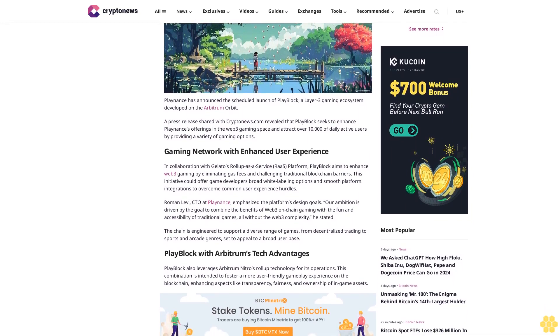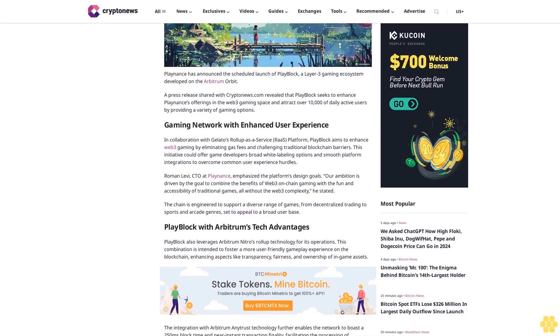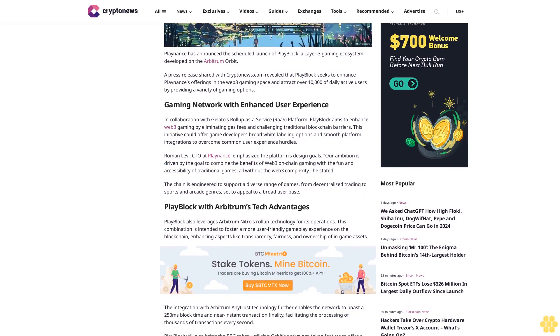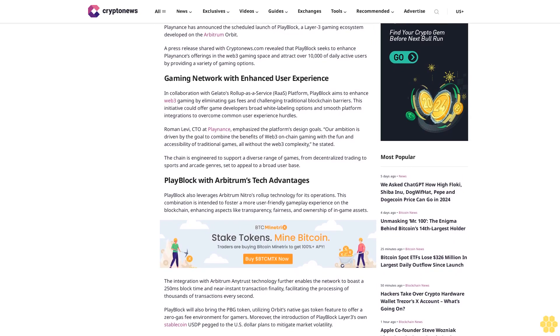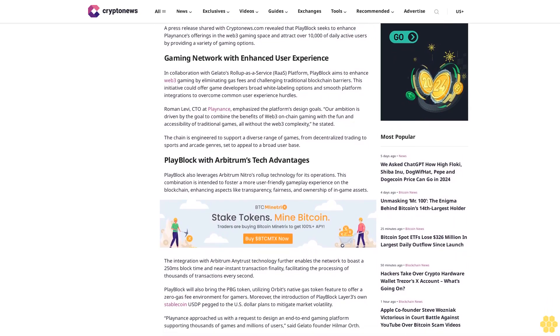Gaming Network with Enhanced User Experience: In collaboration with Gelato's Rollup-as-a-Service (RaaS) platform, PlayBlock aims to enhance web3 gaming by eliminating gas fees and challenging traditional blockchain barriers. This initiative could offer game developers broad white labeling options and smooth platform integrations to overcome common user experience hurdles.